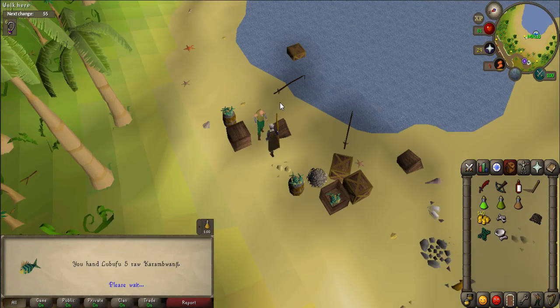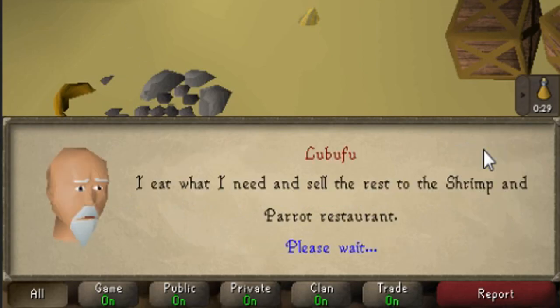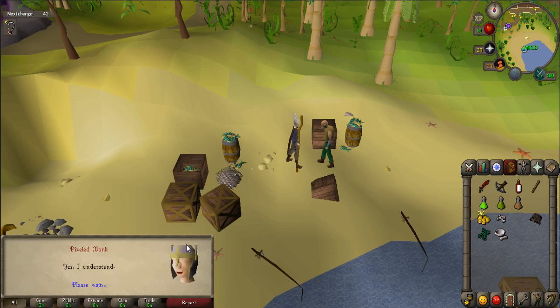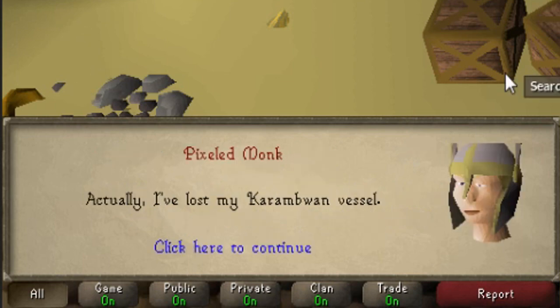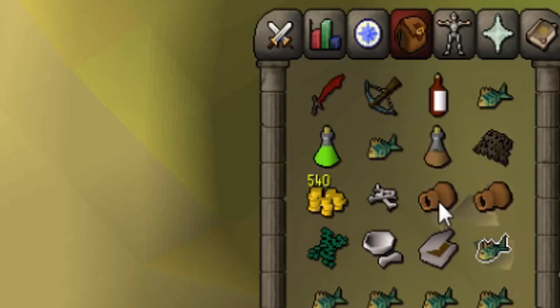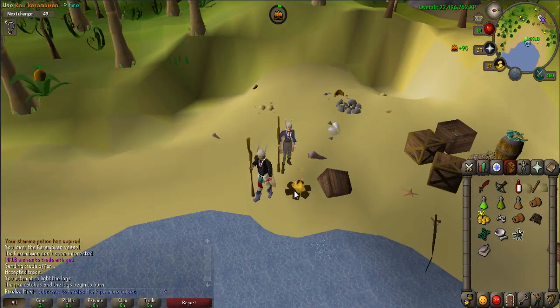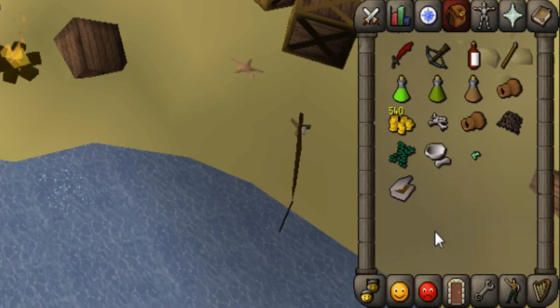Once finished, go back to Lubufu, give him the fish, and say 'what do you use to catch Karambwanji?' and 'what do you do with your Karambwanji?' Eventually he'll ask you to become his apprentice — select yes. He will give you a Karambwanji vessel. Drop the vessel, then talk to Lubufu again and say 'actually, I've lost my Karambwanji vessel' and 'a shark ate it.' He will give you another vessel. Pick up your dropped one to have two vessels. Fill both vessels with Karambwanji — you should have two filled vessels and one loose Karambwanji. Light your logs and attempt to cook your raw Karambwanji.